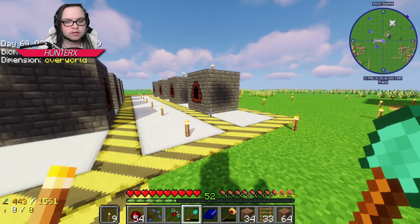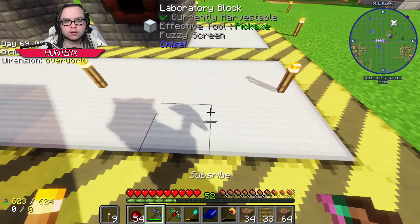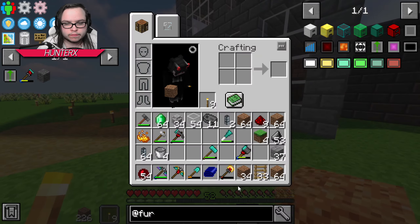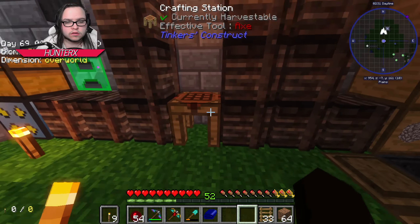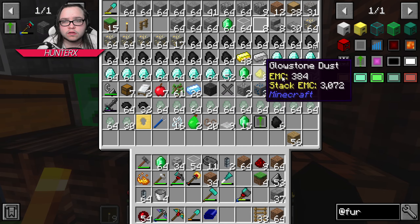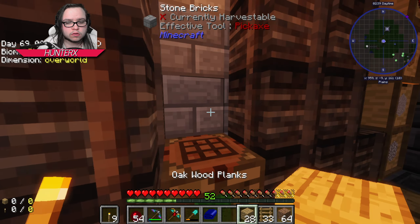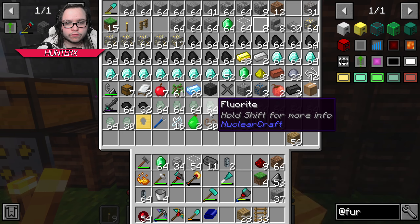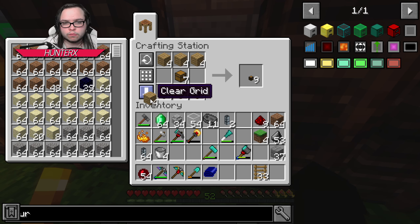Alrighty guys, so this is how this is gonna work. I'm gonna dig a hole here and here. I'm gonna show you how this is gonna work - it's actually pretty smart. I'm gonna go ahead and grab myself some wood, and I should have a few empty chests laying around. We're gonna need a couple of these so we might as well just make them while we can.